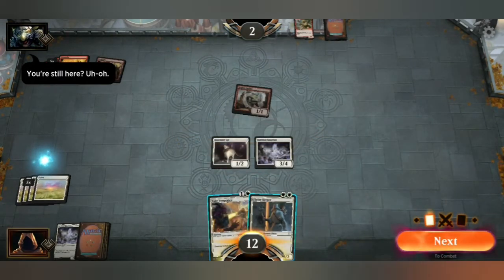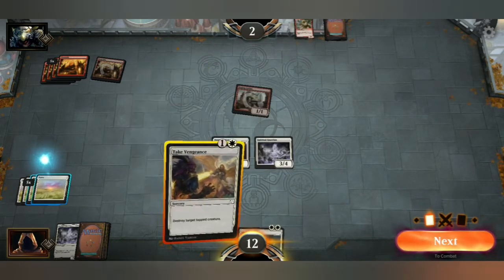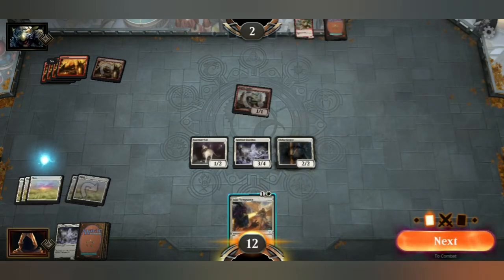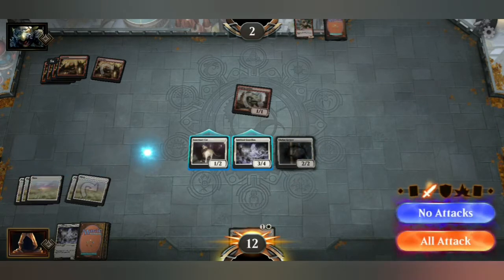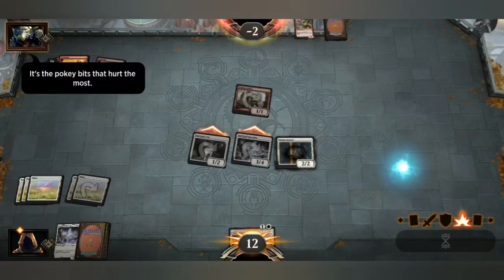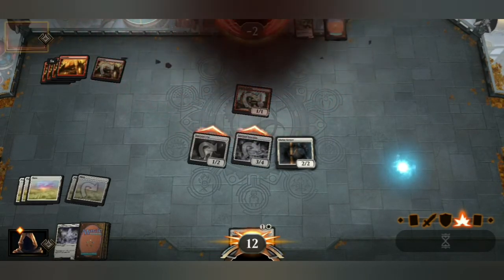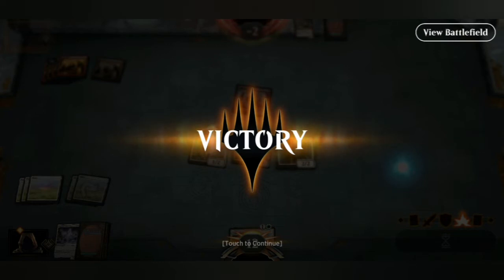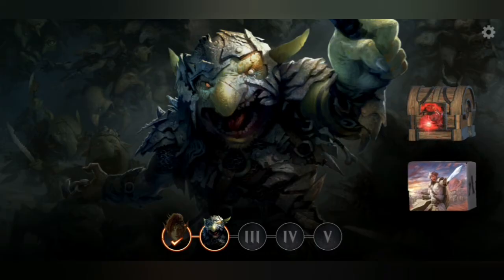You still here? Uh-oh. That pretty much sums it up. What have we got? 2-2 and destroy tapped creature. I don't need to destroy a 1-1. Let's throw out my 2-2. You can't block it. Next is the attack phase — both of those. A little bit of a delay between when I press my finger on it. Watch out for the pokey bits. Nice victory! I think we've got three more parts of the tutorial.